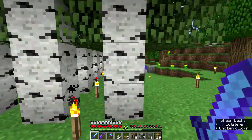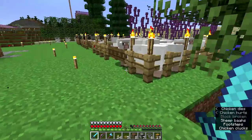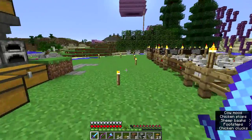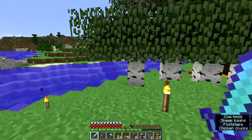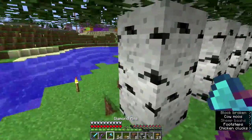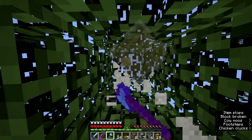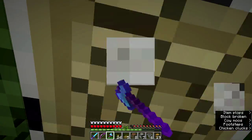Birch trees are easy to get lots of wood from because they'll grow close together — they will actually grow right next to one another. They have no branches so it's easy to harvest, they don't grow super tall, and they're pretty good with the saplings.